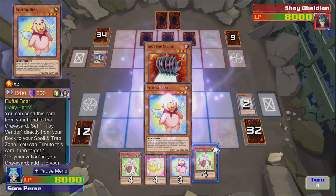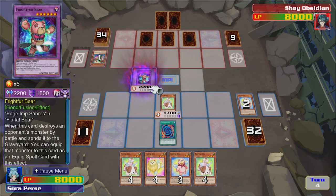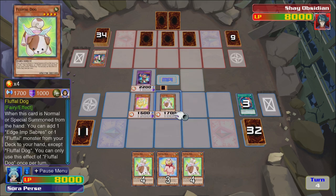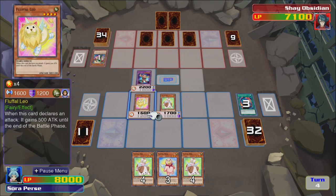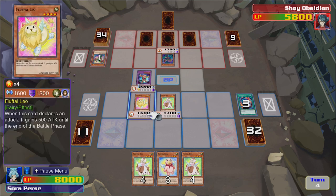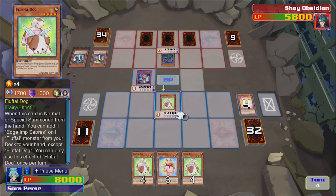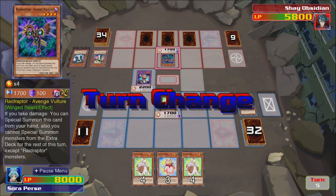Three face-downs — you better have like Mirror Force or something. Let's summon this bad boy and go for 2200. Nice. Oh okay — can I get over that one? Yeah, it gains 500 attack, so all good. Oh — never mind. Don't really want to crash, but just have to end. Oh dude, that's really unfortunate.